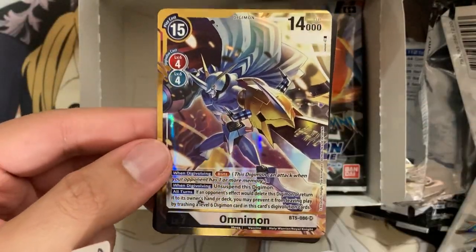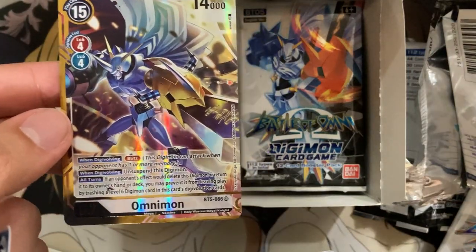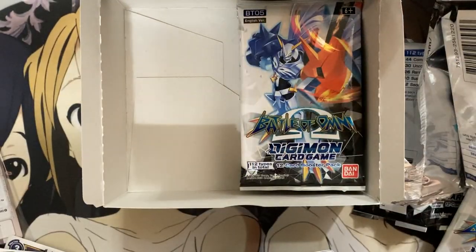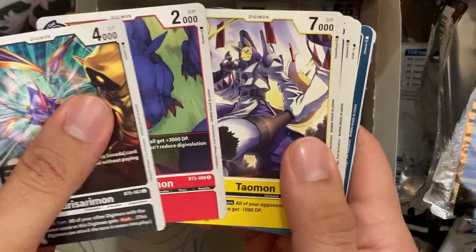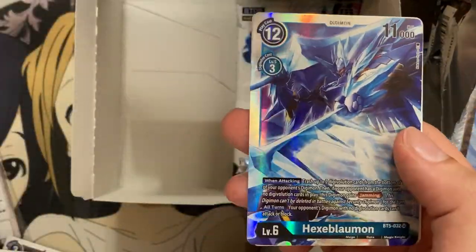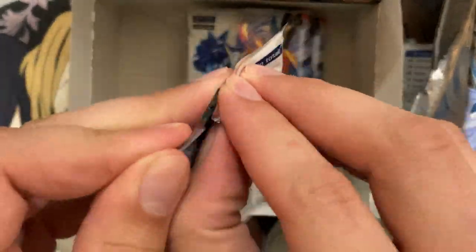We have Catastrophe Cannon and — nice! Our second alternate art SR, and it is Omnimon! Here's the comparison between the two — very, very nice. I love that they have the little omega symbol on the bottom. These are my two alternate arts from the box, but sadly they're both on the left-side art so they're not the ones that combine together. Very happy with those pulls though. We still have about six packs left — I think my two secret spots are filled with the two alternate arts.